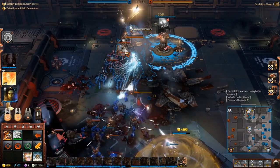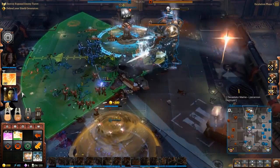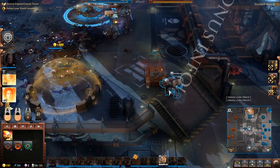The last major change is the game walking out Relic's normal upkeep system seen in both Dawn of War and Company of Heroes, replacing it with escalation phases. In phase 1 you get a generous refund when units die. Then after 10 minutes the game progresses to phase 2 where the refund drops off quite severely, but you get bonus income and objectives and listening posts gain additional health. Phases 3, 4 and onwards are more of the same — more income and more health for your buildings.